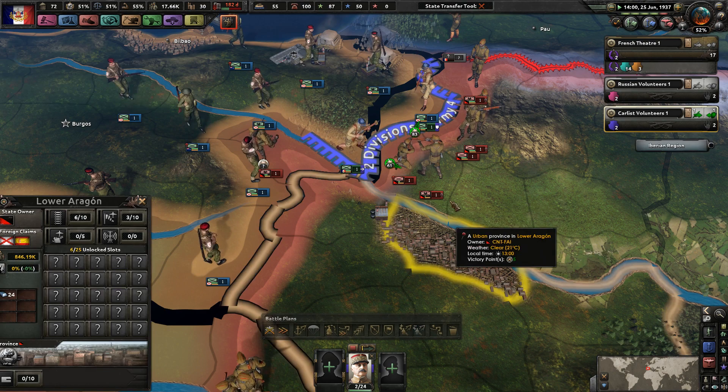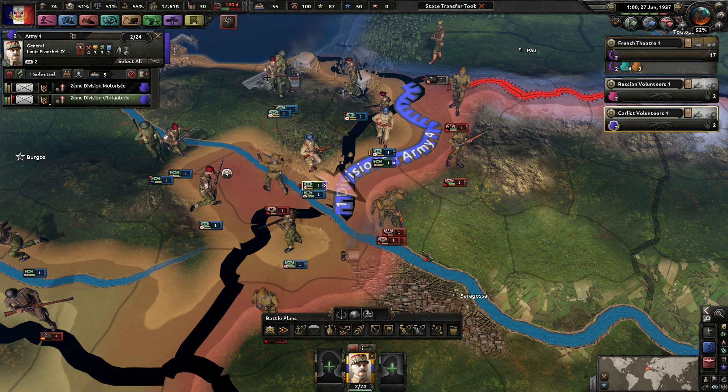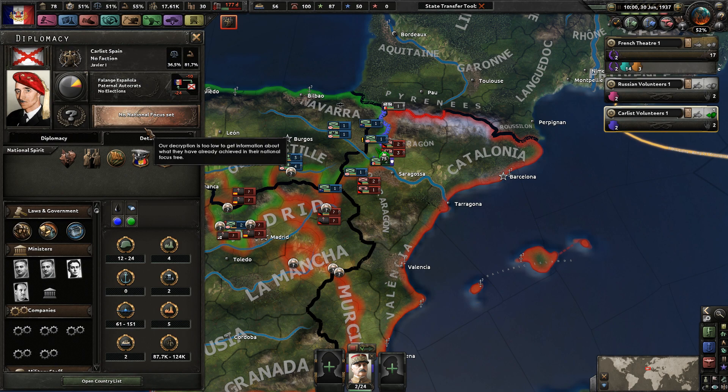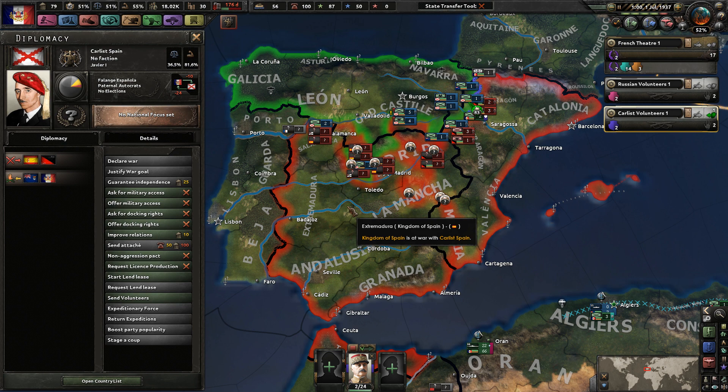You're going to get kicked out and you're immediately going to shift over to this guy - that'll work out pretty okay. Delete this plan - you're both marching into him. Yeah, it's already going pretty well I would say. We just want to help the Carlists as much as we possibly can. They have about 17-18 divisions, so they're definitely the smallest of the factions, which is not great.